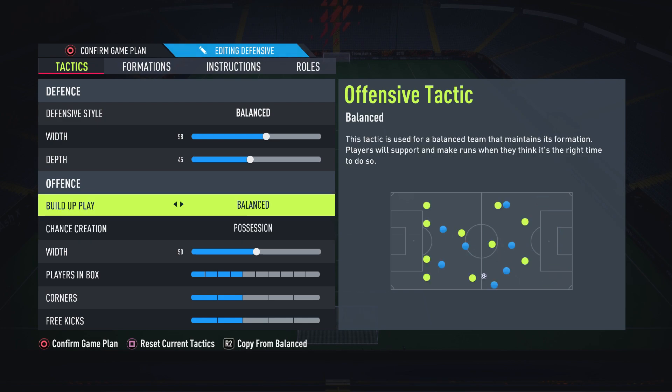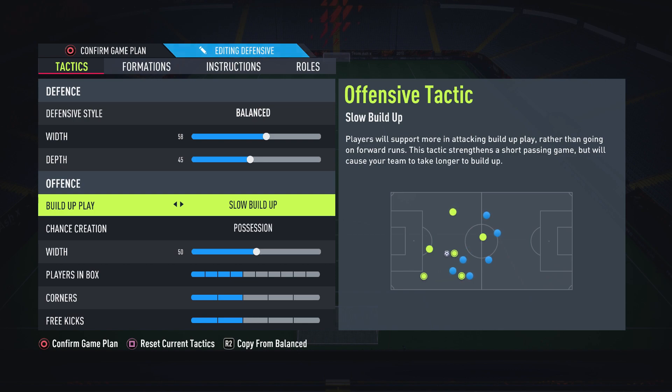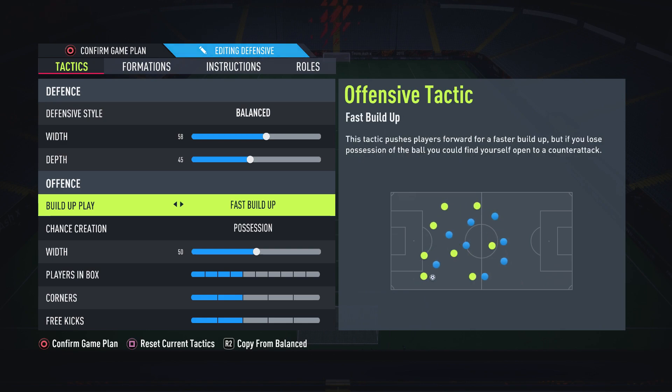Chance creation is for when you're in their half. You want build-up play on balance because you can either be very quick, very slow and patient, or a bit of both — having it on balance gives you that variety in your attack. That is very important because if you just have it on slow build-up and you get pressed, you're in trouble. If a guy is good at pressing, you won't be able to get out and you'll keep losing the ball in your own half. And if you have fast build-up and your opponent is patient, it becomes very predictable play.